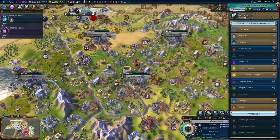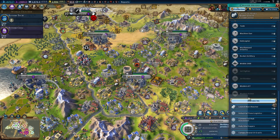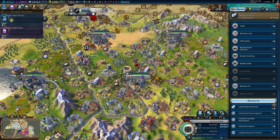So Aachen launched the Mars habitation. Now, I'm pretty sure if we launch the reactor, we win the science victory. So let's not do that.